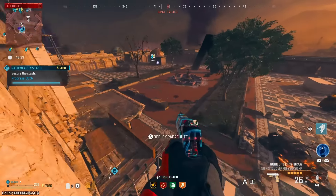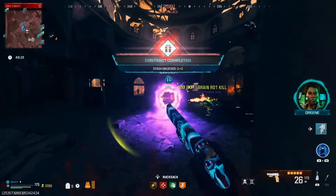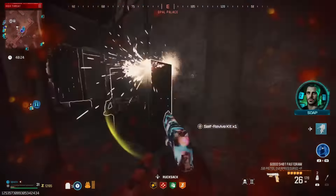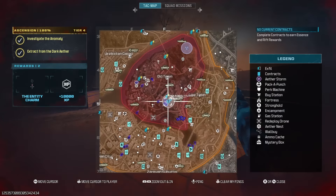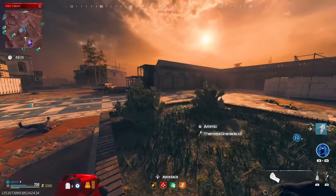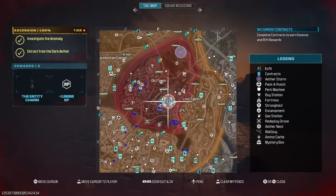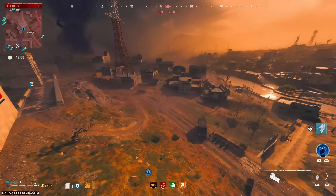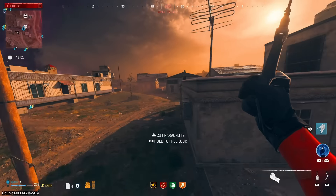All right, we finished the contract. Let's open up our rift real quick — thank you, self revive. Okay, we need to go to pack-a-punch now. We can refill and get some thermites back. We have 12,195 essence — that's a good amount, not really, because we're about to spend every penny of it on packing, but it's not a big deal.